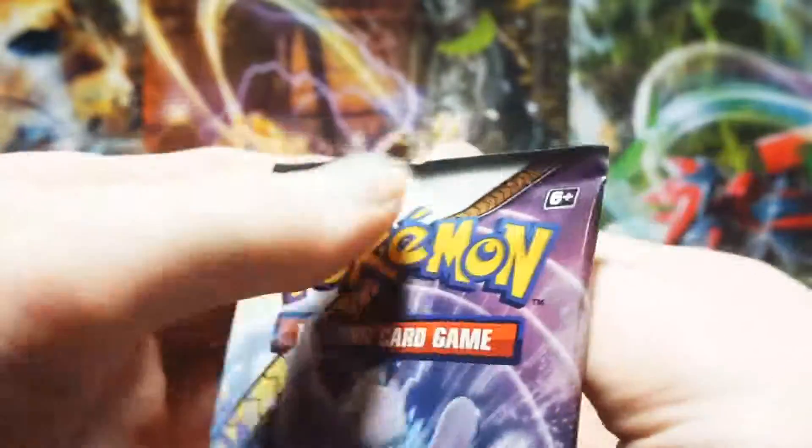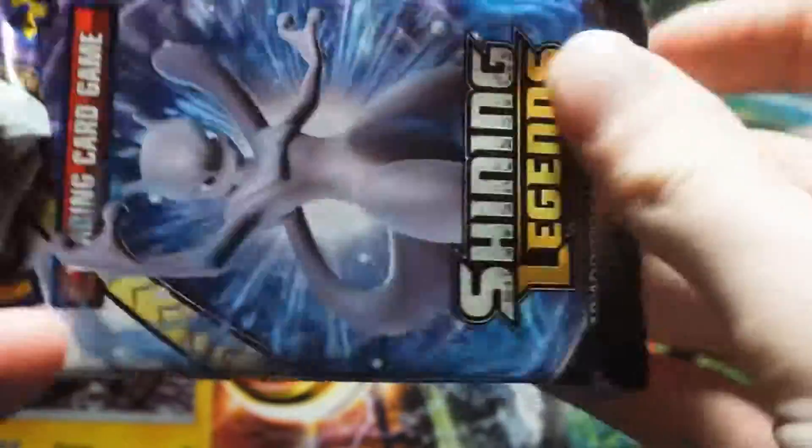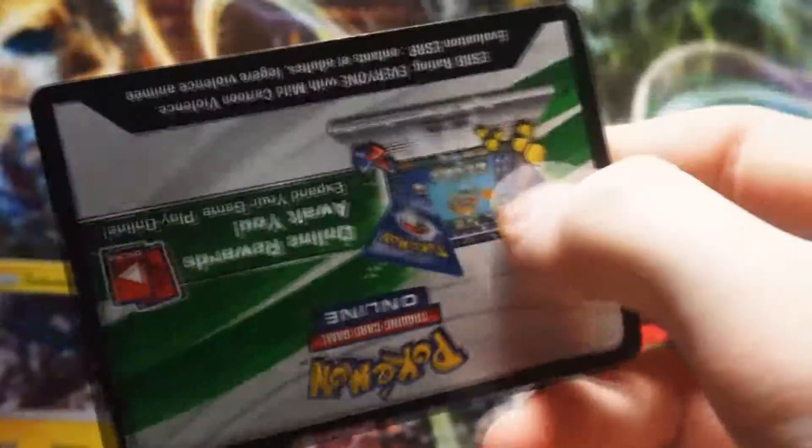Put Zekrom here with Marshadow and have this in the reverse pile. Have this energy pile with a big wad of stuff and these can go in the box. I have my binder full of Shining Legends things — I'm just going to gather up all my Shining Legends cards and put them in my binder because I've got tons of space for those.